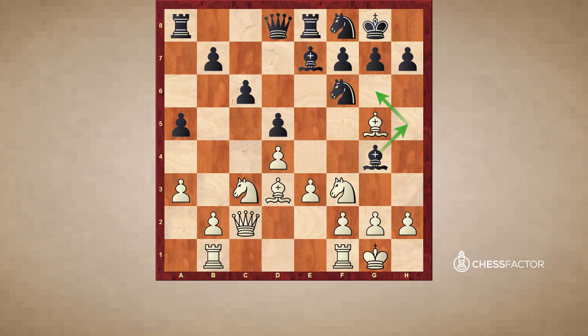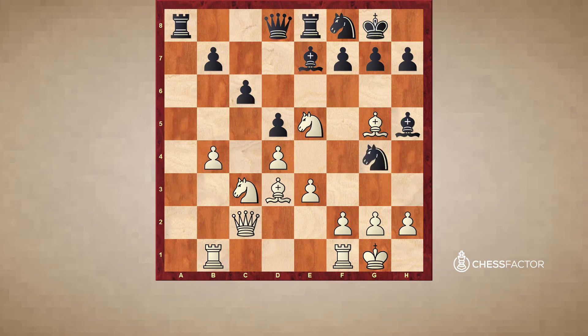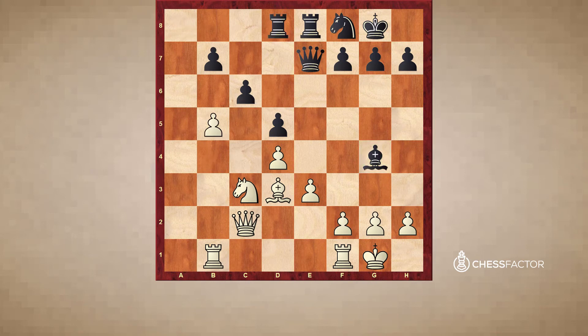White is able to execute the minority attack before black really gets any kind of attacking or counterplay chances. The plan looks reasonable, but it's a little slow. After g5, Bh5, now f4 was interesting with the idea of not allowing Bg6 so easily. But in the game, b4 was played. Takes, takes, Ng4 — the idea is logical; black is trying to trade off some pieces, but the problem is he doesn't even get rid of this potentially problematic piece, and now white's play is just easy and clear.